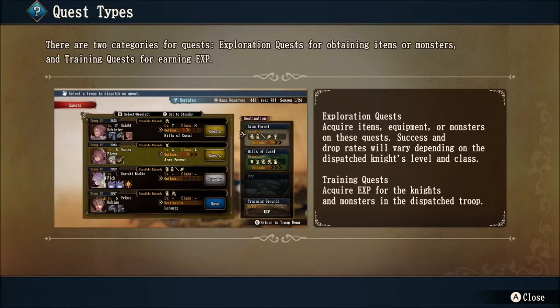When you go on an exploration quest, you can acquire items, equipment, or monsters. The success and drop rates will vary depending on the dispatch knight's level and class. This means that certain classes will want to go to certain areas. If you look at the right hand side of the screenshot, there are two locations within this castle questing site: Arn Forest and Hills of Corral. We're going to get into how certain classes prefer certain locations, and how to increase your chances of gaining a reward by leveling up and upping your class.